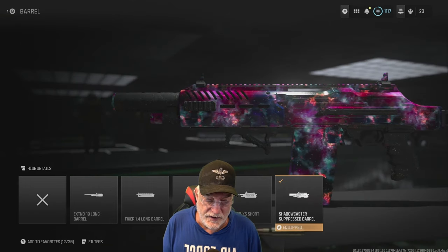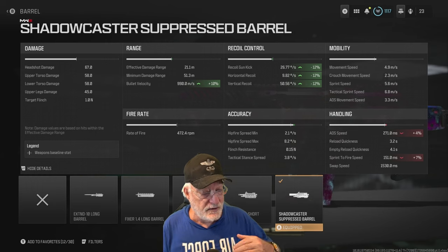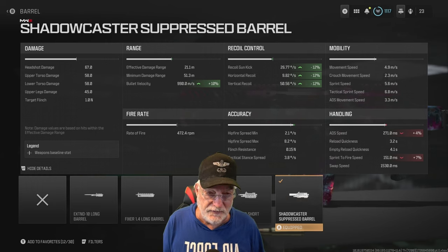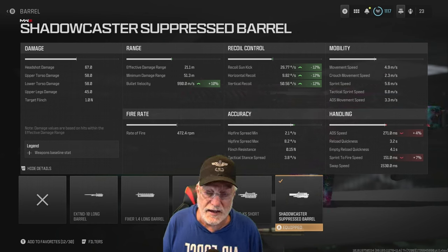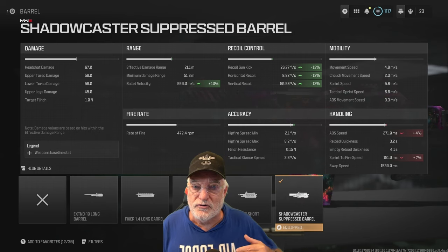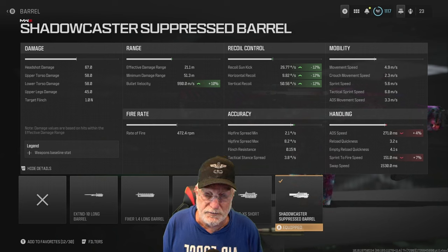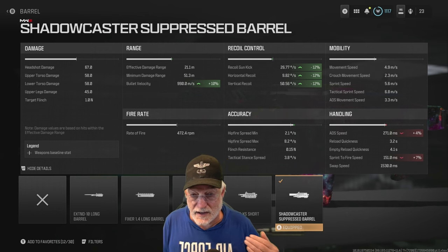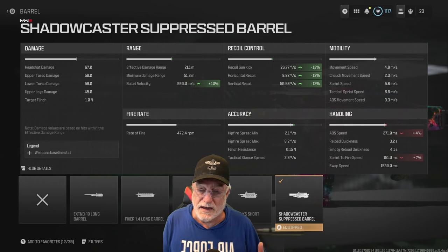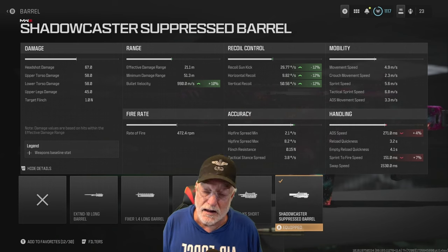The Shadowcaster Suppressed Barrel — that actually helps the recoil a lot. It hurts ADS speed but only 4%, and Grandpa says less than 10% you probably aren't going to notice. The neat thing about this barrel is it increases bullet velocity to 990 meters per second, and you have a suppressed barrel, meaning you don't need a separate suppressor — a two-for-one on attachments. At 990 meters per second, that's almost a 50-meter hit scan: 990 divided by 10 is 99, divided by 2 is 49.5 meters.